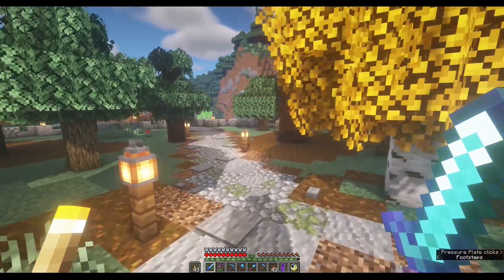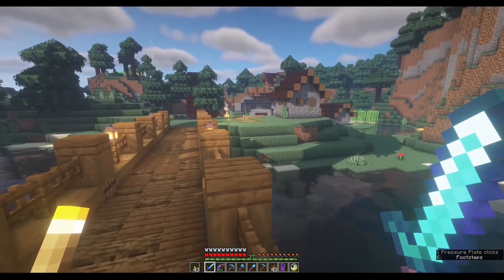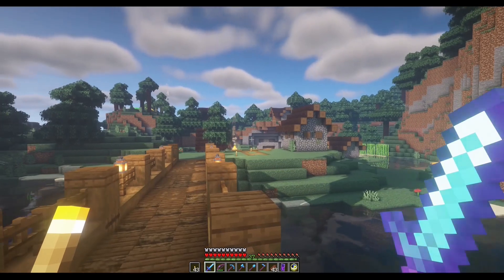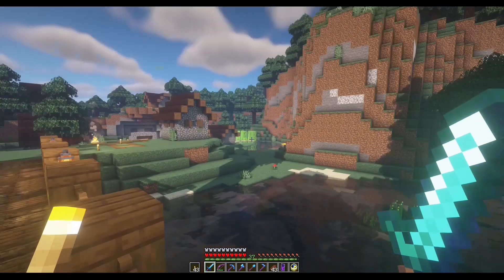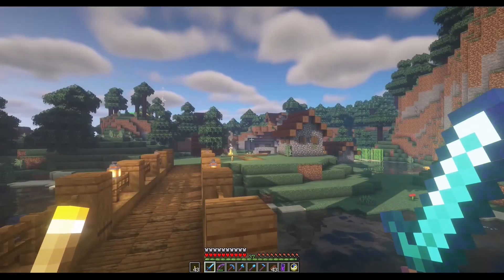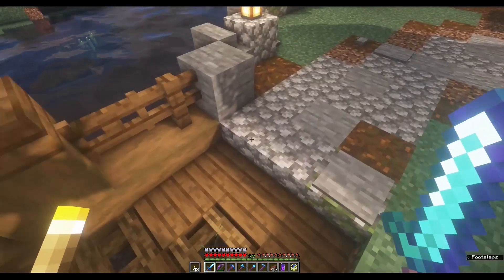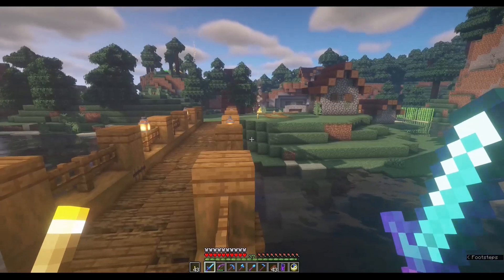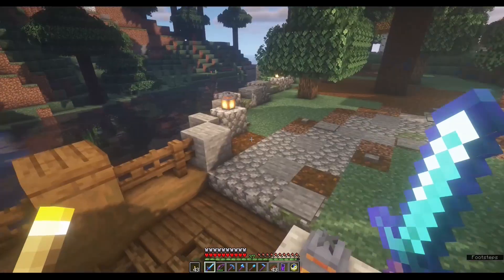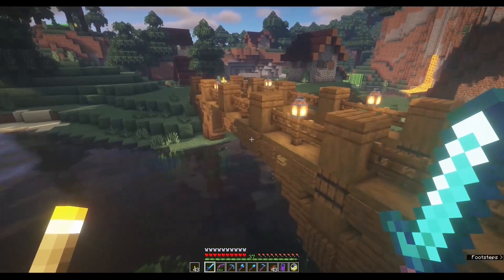The road stretches out and goes towards the village that we saw at the beginning of the series. I've trapped some villagers in this village and converted them into Fortune 3, Unbreaking, and Mending villagers. I also got a farmer villager and a Looting 3 villager. I trapped all of them in different places so they are safe from zombies. I also added this bridge so I don't have to get wet every time I go to the village.